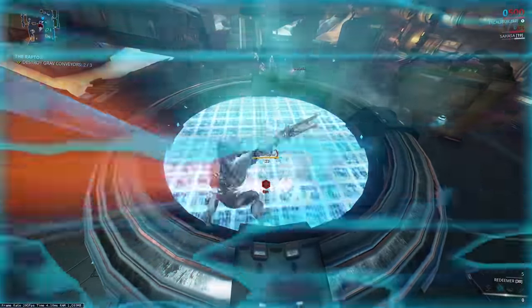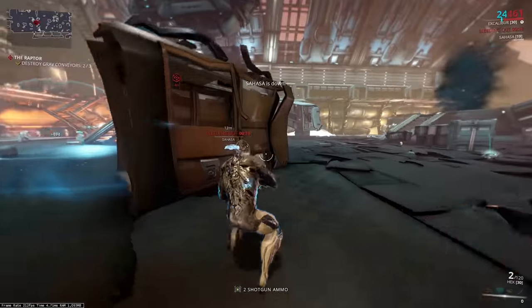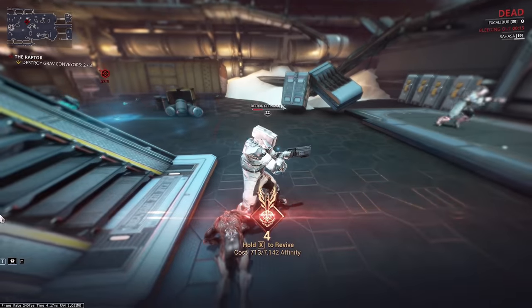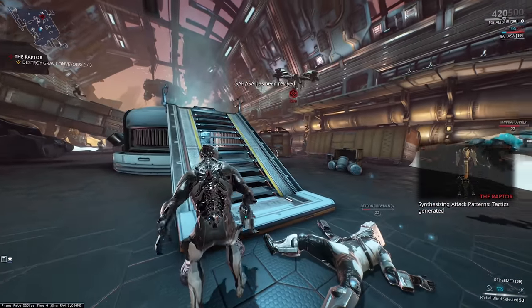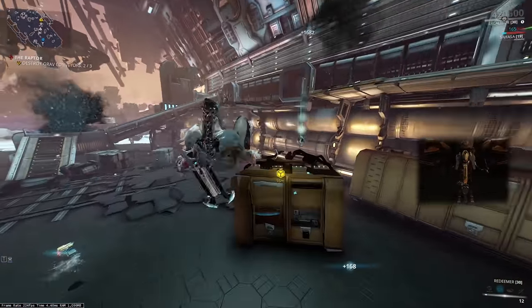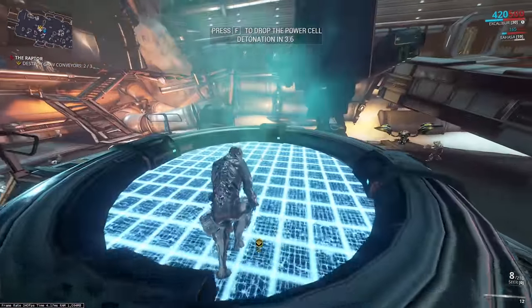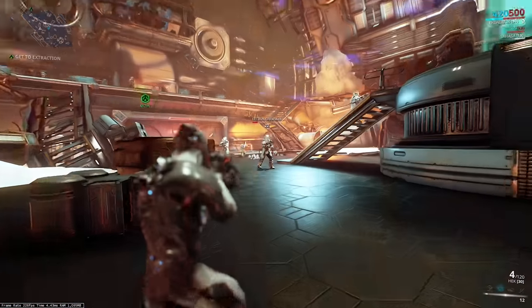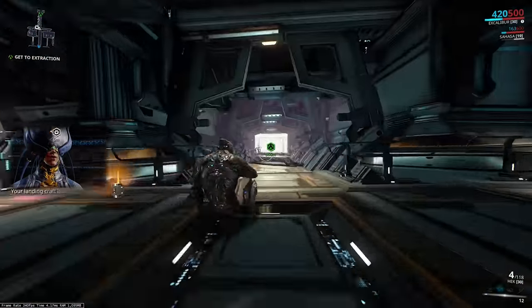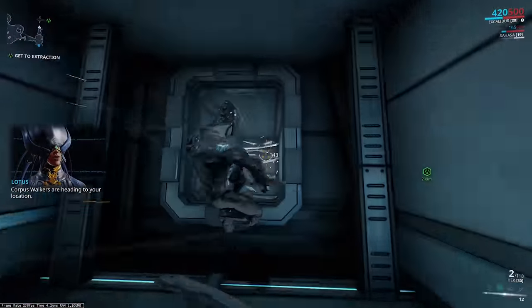Use your Excalibur Warframe, jump into the mission, use your Radial Blind ability whenever you're close to the Raptor, and then use your Heavy Attack on the Redeemer to one-shot the boss. Then you pick up the little bomb he drops and drop it into one of the portals he's going to come out of — you have to do that three times. Keep running this mission over and over until you get the Nova Chassis Blueprint, Nova Systems Blueprint, and Nova Neuroptics Blueprint, just like any other frame we've farmed. Start crafting Nova as soon as possible; she speeds up and trivializes content and is a must-have frame in my opinion.